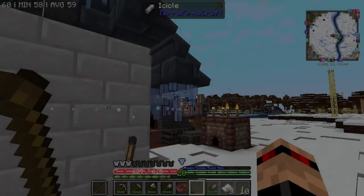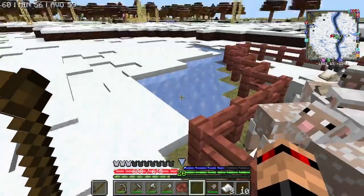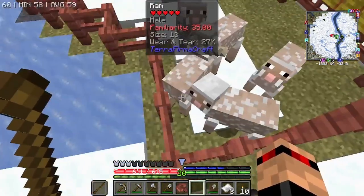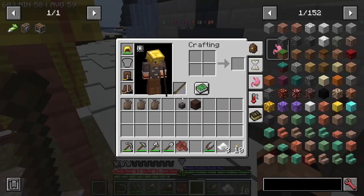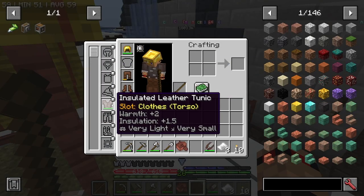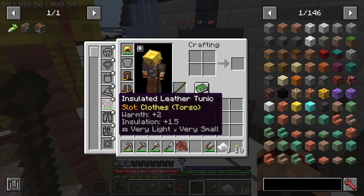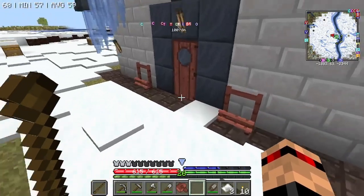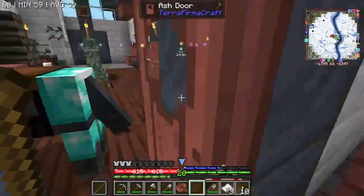Hello everyone, welcome back to All the Mods Gravitas. I've sheared all my sheep and made myself an insulated leather tunic, which goes in your body slot in Curios — which is very interesting — and it's getting rather cold right now.